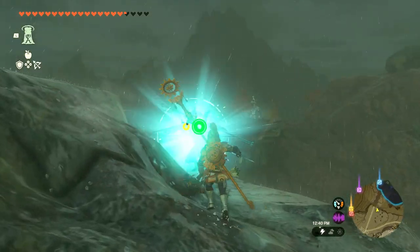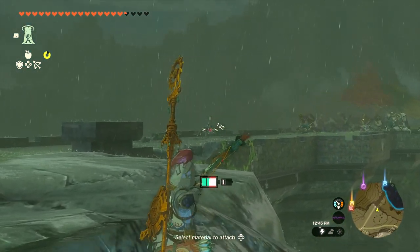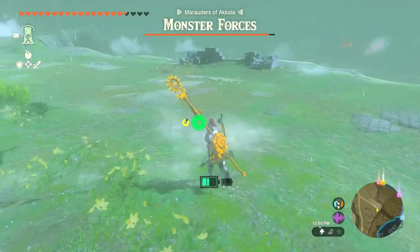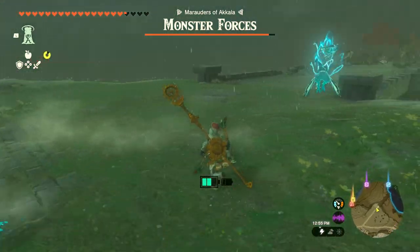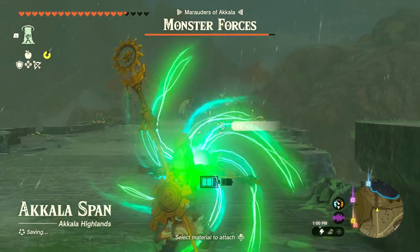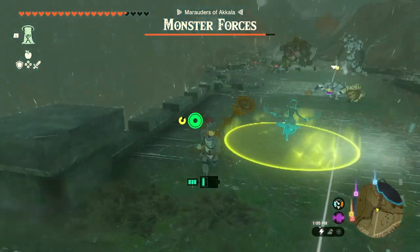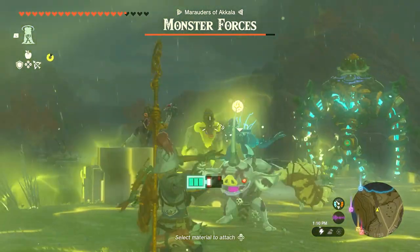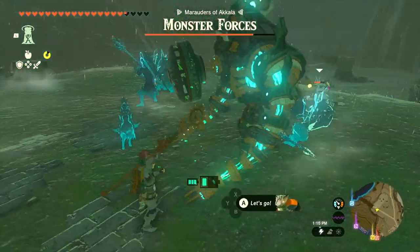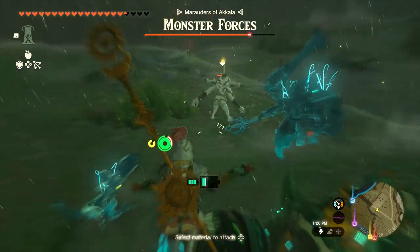Let's figure out this bridge. The monster forces here — 'Marauders of Akkala' — there must have been soldiers I was supposed to talk to. I launch at the enemies with a charged strike. Trying to get allies to help while backing up. The lightning storm actually hits the enemies too — that doesn't feel so good! Dodging kicks and fighting off the forces including a silver one, picking up dropped weapons.